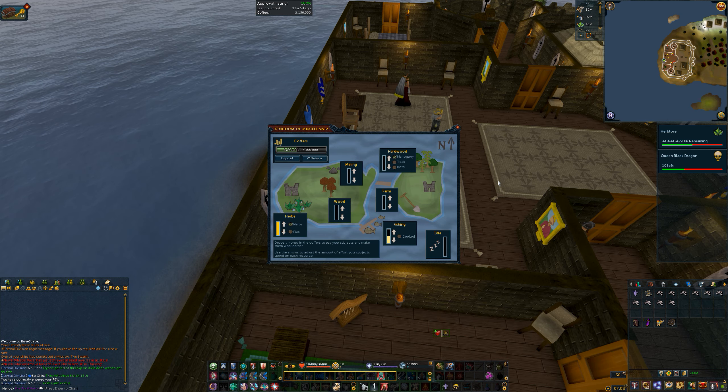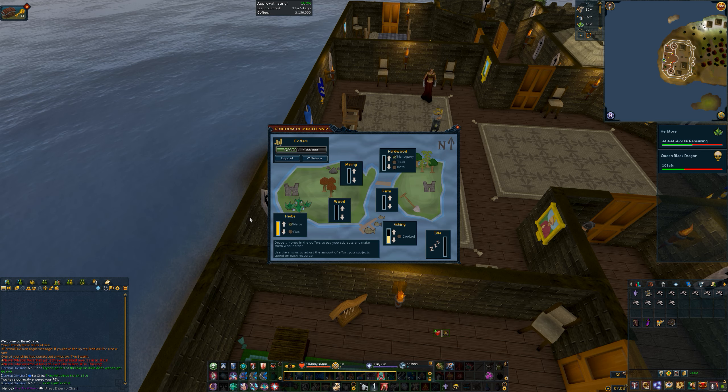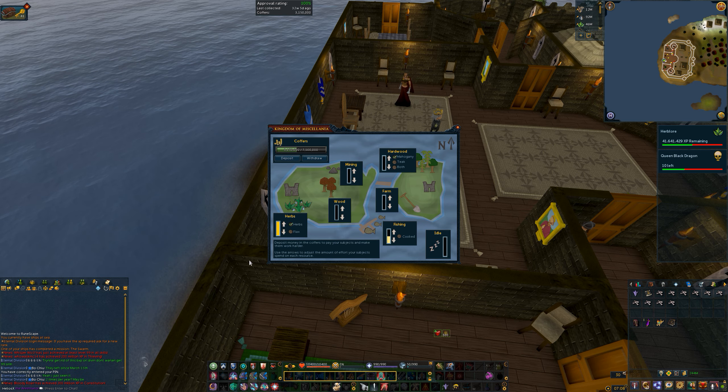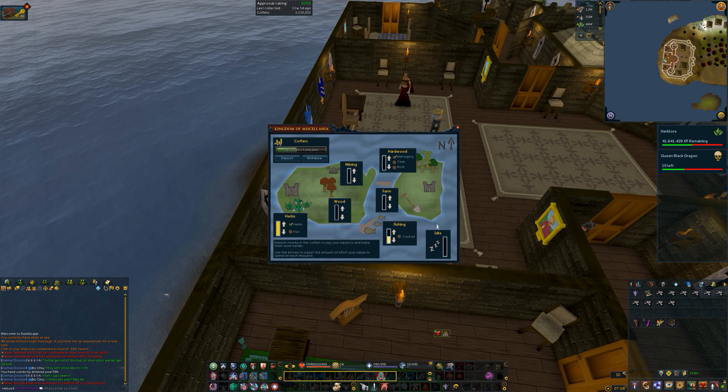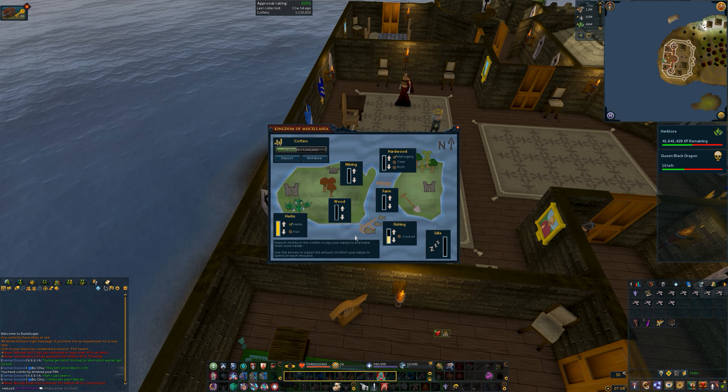If you recall from my guide I had advised that your subjects be distributed as follows: ten subjects into herbs, and if you have the five extra from Royal Trouble you put them into fishing.